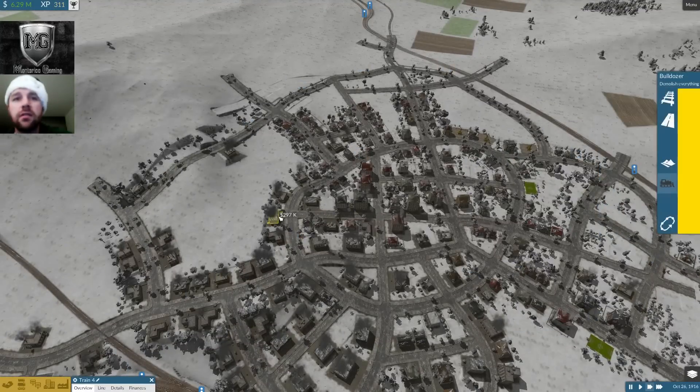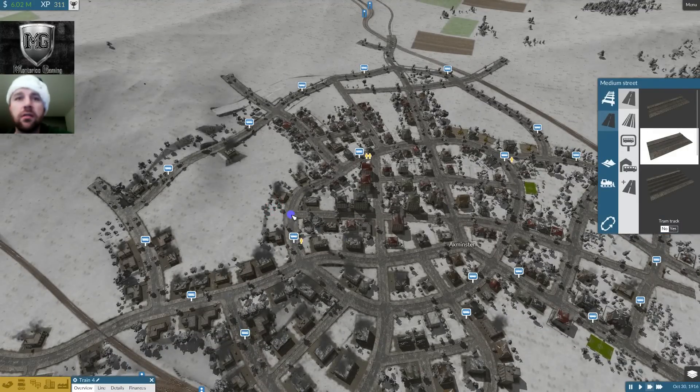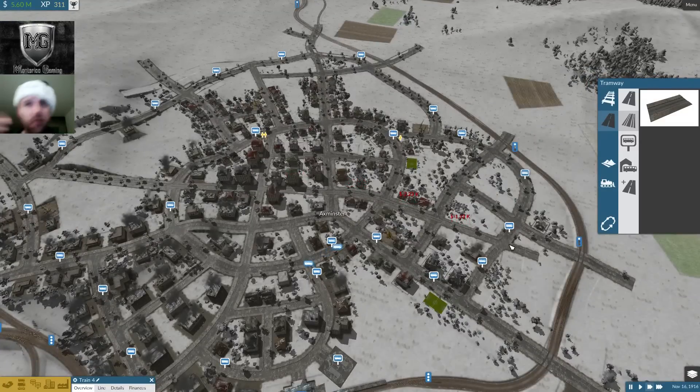Let's get another road out here, straight out to say here. This is going to be a tram system — going crazy, all the way down the middle. So we're going to have a tram line down the middle and bus lines in big loops around Axminster. It's turning into a nice little Axminster episode right now.